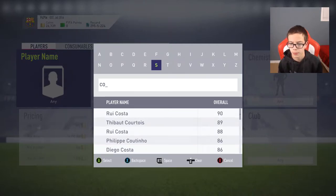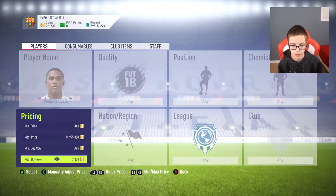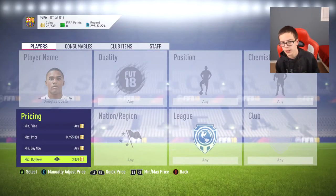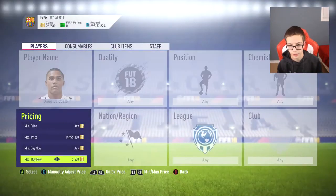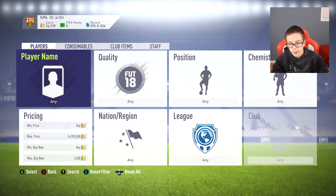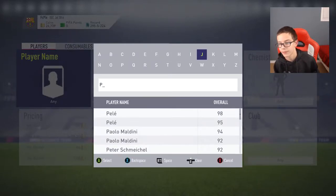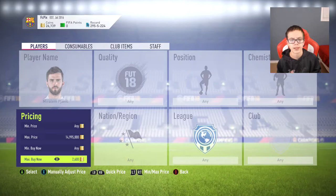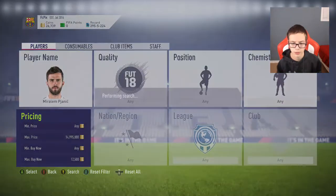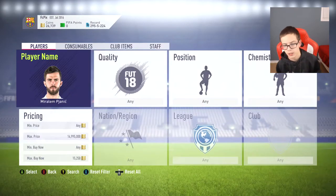Douglas Costa should also be up in price. He's probably about 4k. He hasn't been affected as much because it's an 83-rated squad, but he has gone up above that, which is still profit. You could also look at Pionic and Kadira. Even Bonucci might go up, and lower-rated guys also work. Pionic should already have a lot of coins — he's up about 3k, which is more coins too.